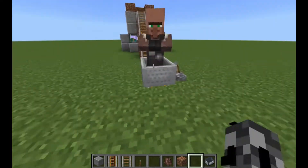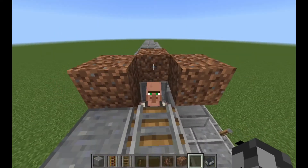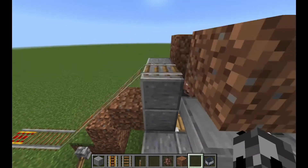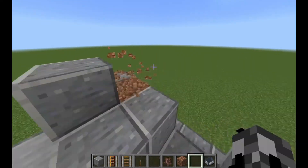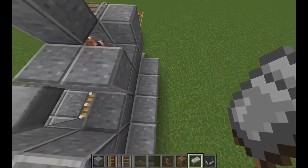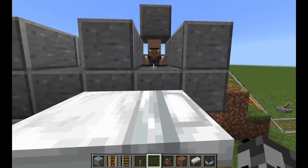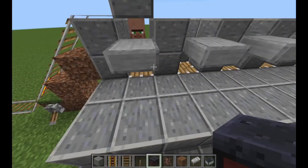Push a villager into a minecart and activate your rails. Now break the minecart and place a block above the villager's head. Break temporary blocks. Place a bed behind the villager and wait for him to link. If he doesn't link, make sure you don't have any beds or workstations within 100 blocks and that you haven't traded with him.